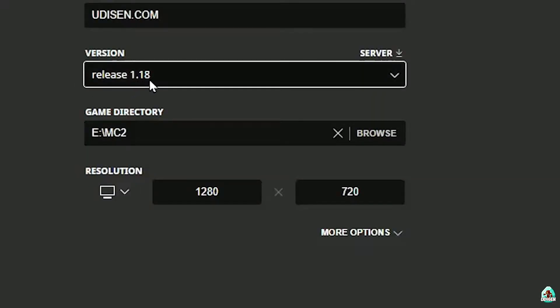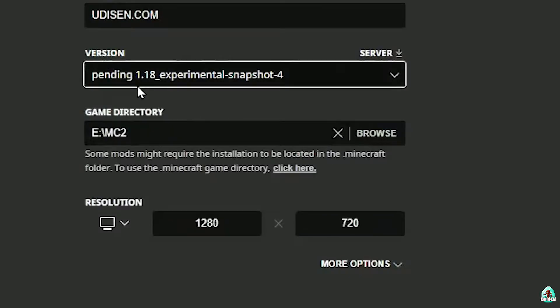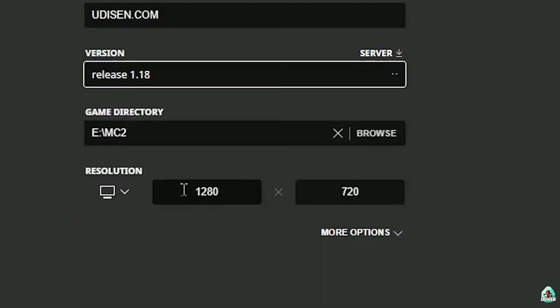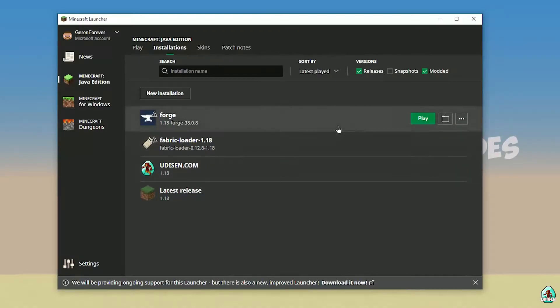In this list, find the right version. If you install for Minecraft 1.18, choose release 1.18. If you install for Minecraft 1.18.4 for example, choose release 1.18.4, and so on. I hope you understand the principle. After that, press Save and then press Play on Udison.